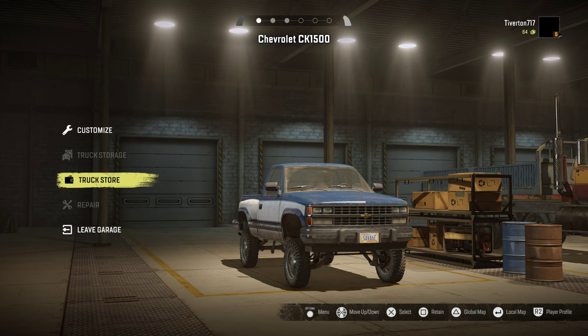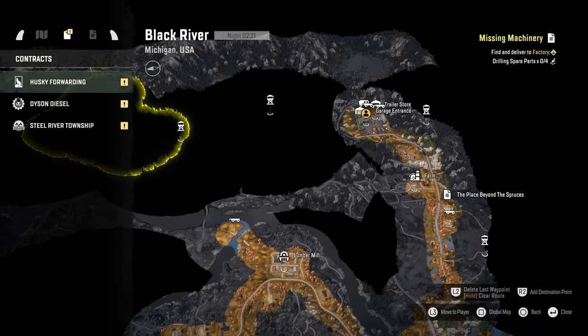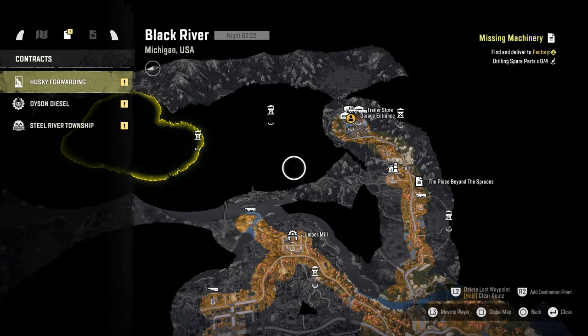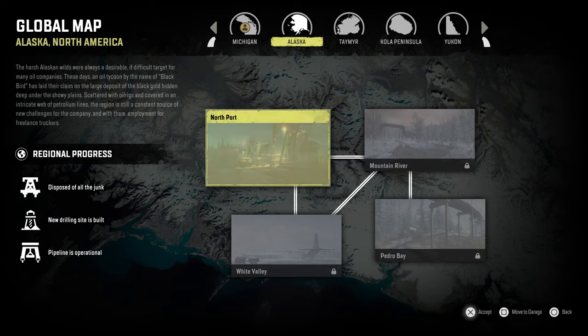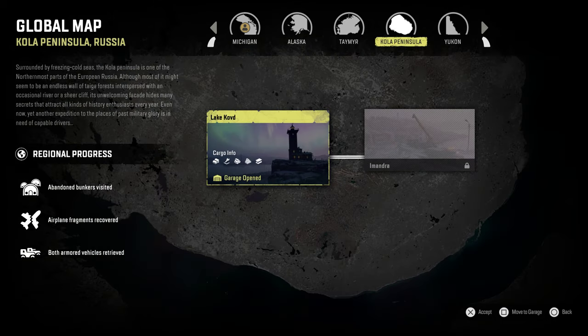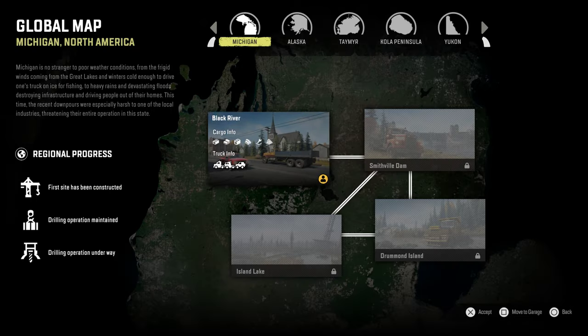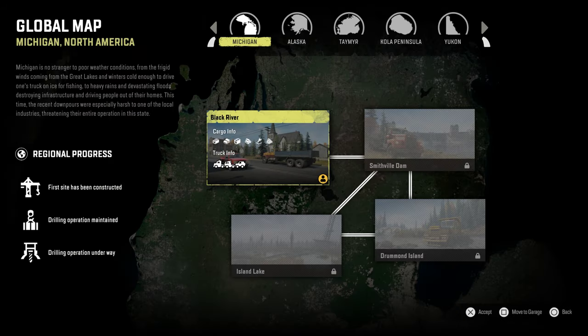We are ranked six, with only 64 money left in our account, and I have a Chevy GMC. In Michigan I've done just this much. Nothing's discovered in Alaska, nothing in Cola, nothing in Yukon or Wisconsin, and we did some stuff in the Amur region. Let's start with Michigan and show how I started the map.